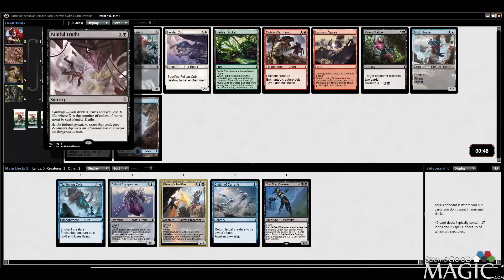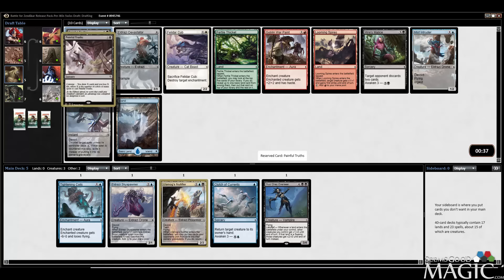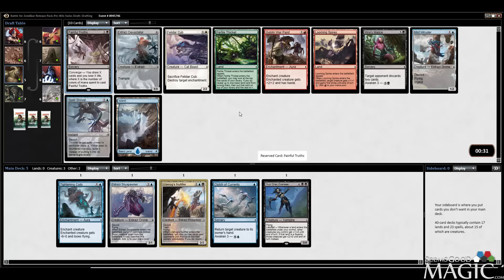Painful Truths — so if I were to play two colors, I could draw two and lose two life. That's actually not horrible. There's also Spell Shrivel. I think we'll take Painful Truths and try it out. There's a chance we splash a third color if I find Evolving Wilds.